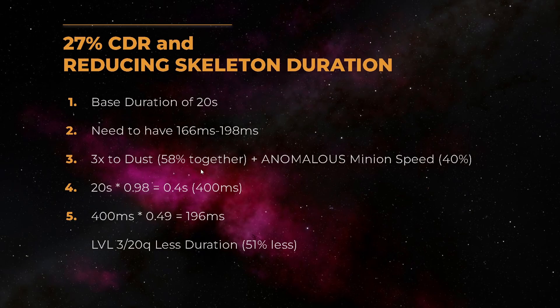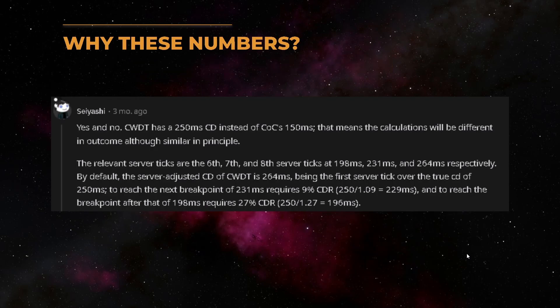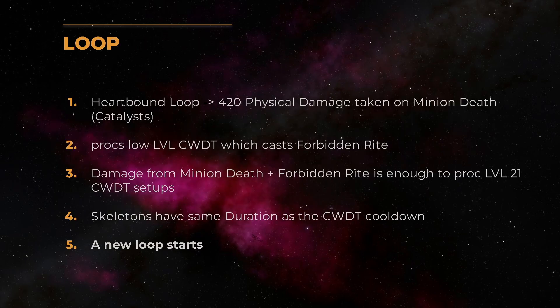The same goes for the 27% CDR breakpoint — we still need 58% and a Less Duration gem with slightly more less duration. Why these exact numbers like 264 milliseconds? Because the server uses ticks to calculate cooldowns. At 0% cooldown we hit the 264 millisecond tick, at 9% we hit the 231 millisecond tick, and with 27% we hit the 198 millisecond tick.